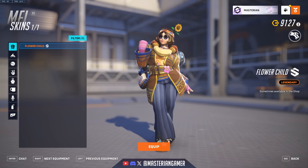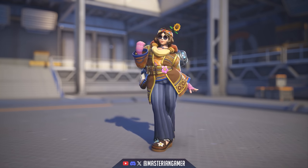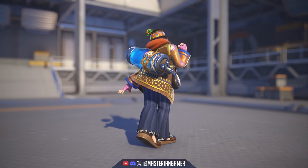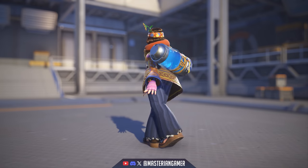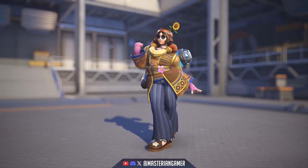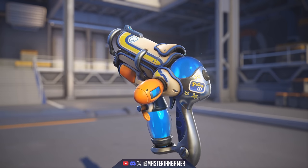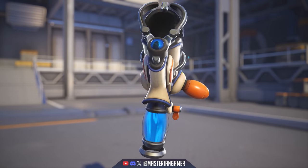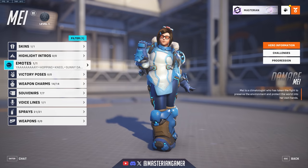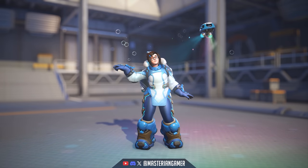Mei got Flower Child, which is basically a 70s hippie skin. I quite like the lava lamp type design they went with for her cryo tank on the back, and of course the whole outfit with the flower, sunglasses, and everything — very 70s hippie feeling. The weapon also has a similar sort of design with a little peace logo towards the back. I actually quite like the design of this weapon. She also got a new emote, Grooving, which of course goes right along with the hippie aesthetic.